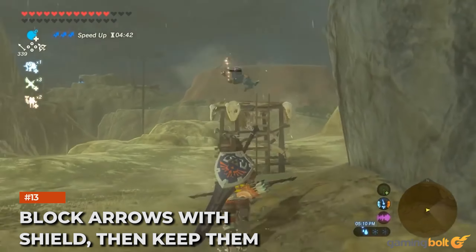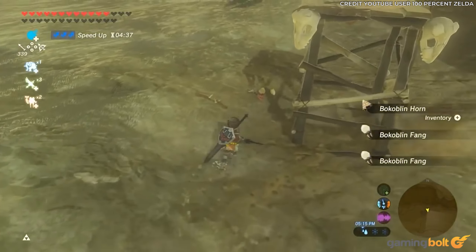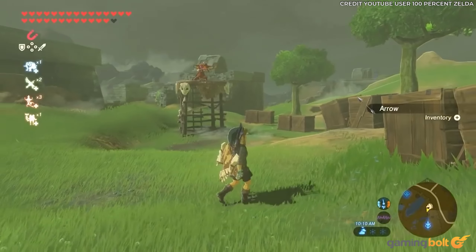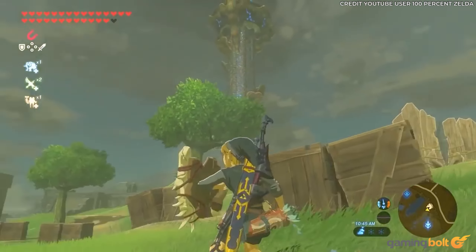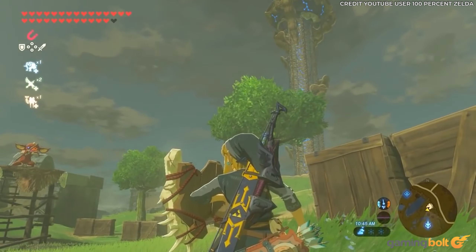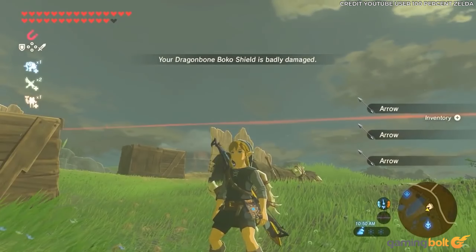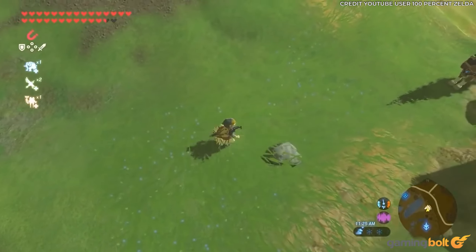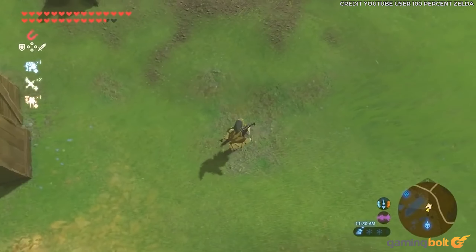Block Arrows With Shield, Then Keep Them. Another neat feature that'll serve as a vital time saver is Link's ability to stock up on arrows. Should he encounter enemies that fire arrows as their primary weapon, all Link needs to do is hold up his shield to block. The arrows will get stuck in the shield's face, and said arrows can then be added to the inventory come the end of the encounter. With arrows one of the most important commodities throughout Hyrule, farming them in this way takes a lot of legwork out of harvesting resources and crafting.